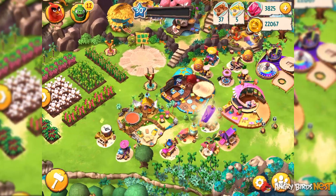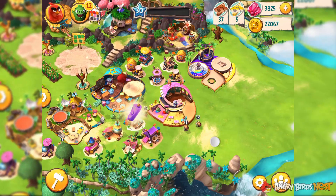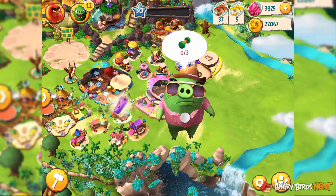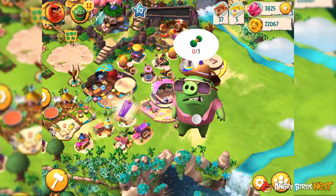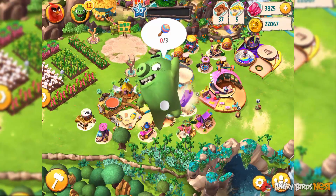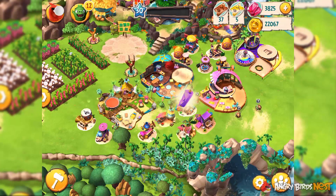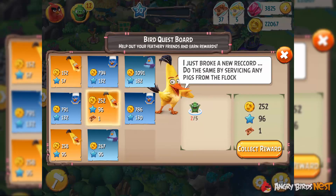The way you earn tickets is that you need to service visitor pigs — pigs that are sent by other players. You can tell from the clothing, because visitor pigs have clothing whereas regular pigs have no clothing. Also, some quests can reward you with tickets. This quest in particular will reward me with one bronze ticket once completed.